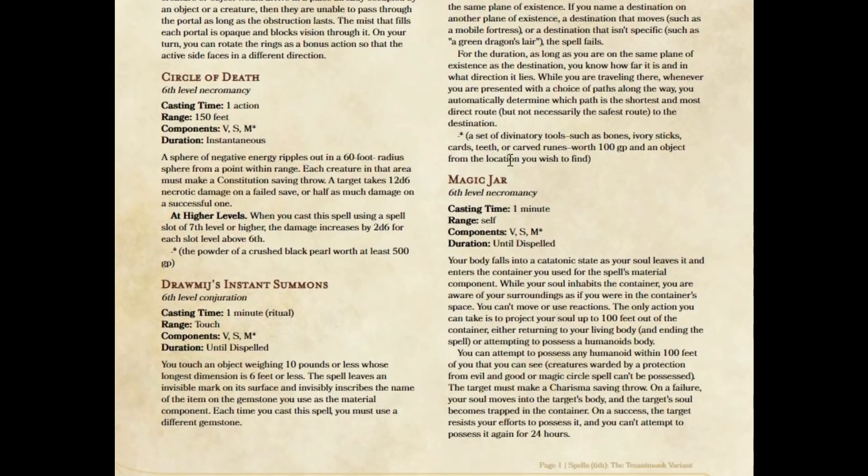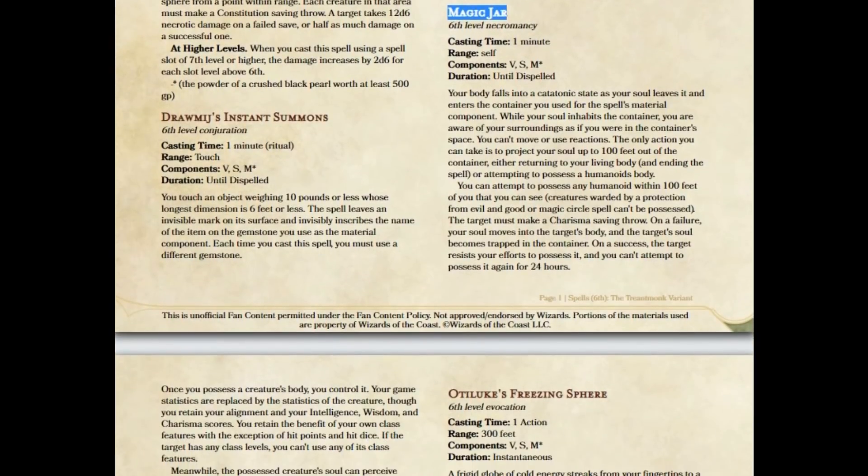The next spell I want to talk about is Magic Jar. One of the issues with Magic Jar is what qualifies as a class feature, because you retain your class features. If we take the rules as written, your hit points are a class feature and your hit dice are a class feature. Therefore, if we take Magic Jar exactly as written, you would get the hit points of the possessed creature as well as your own — basically adding them together. I'm sure that's not what they intended, but technically by RAW, that's how it works.